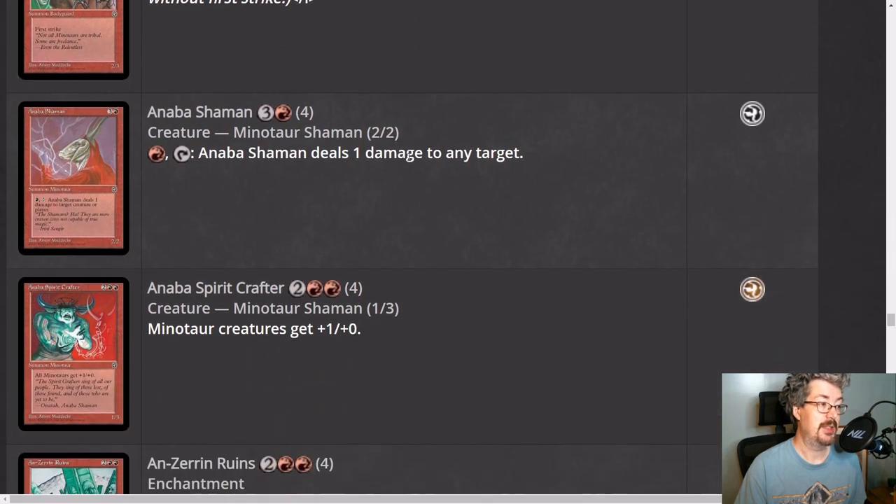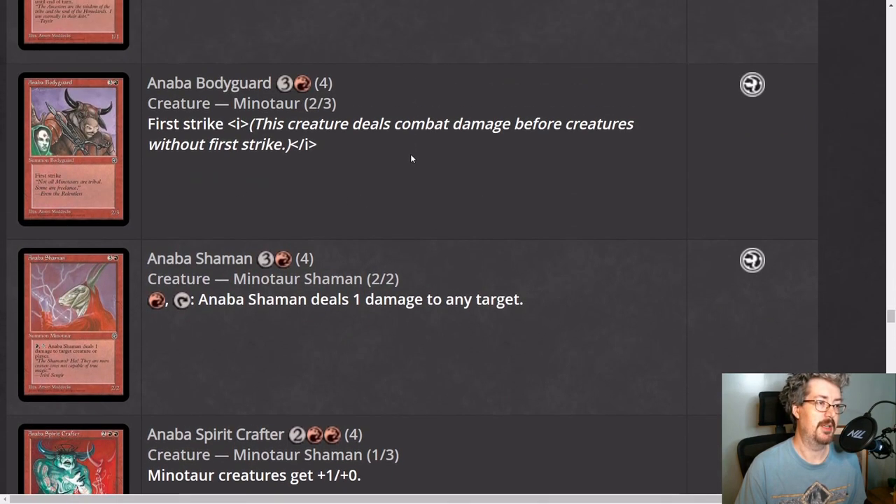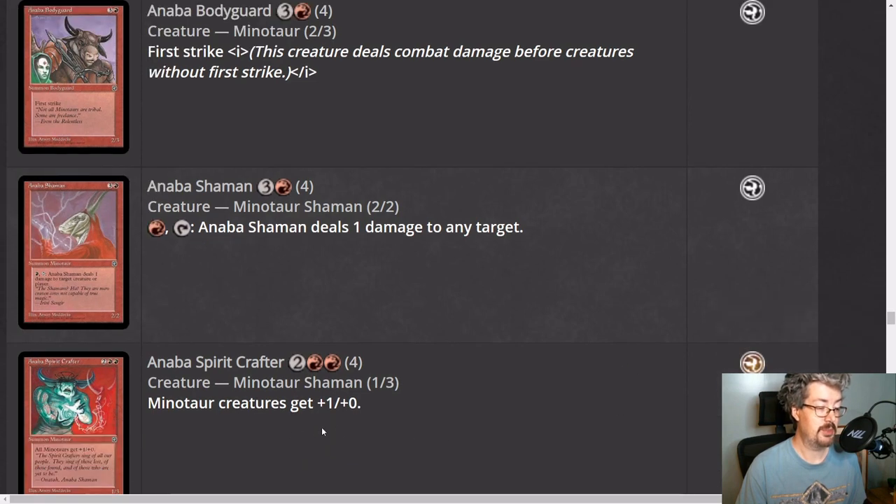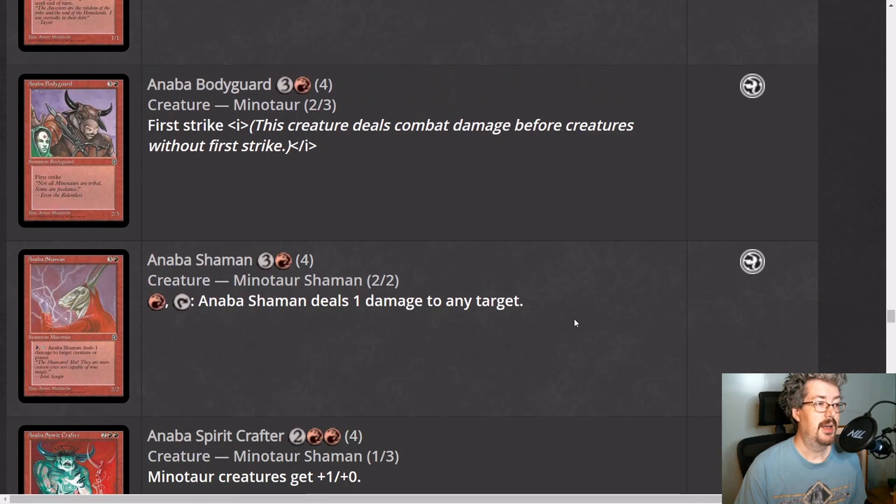Anaba Bodyguard is a really good common in red. A two-three with first strike, it's also a minotaur — it can get buffed by Anaba Spirit Crafter, which is the rare you actually want for the minotaur deck, giving minotaur creatures plus one plus zero. Just the bodyguard on its own is pretty fantastic. One copy will keep away a lot of creatures with first strike; two copies starts to keep away even some of the biggest creatures of the format.